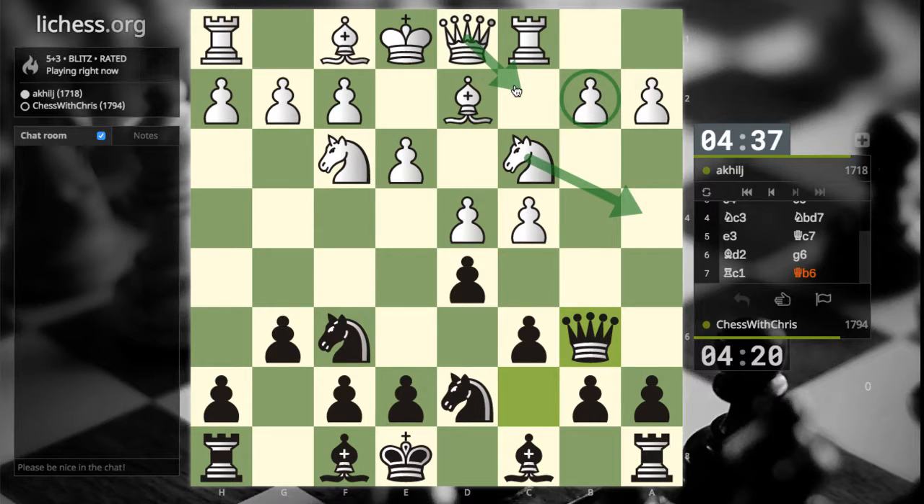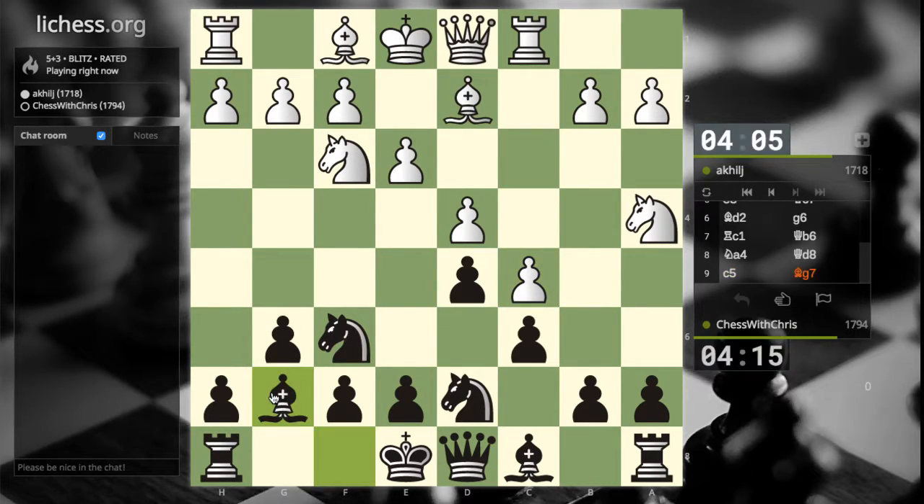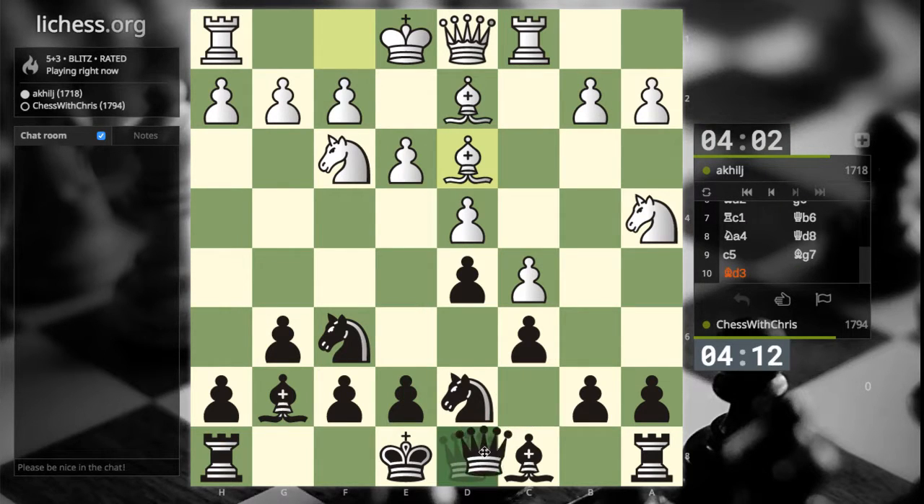Or maybe he just develops his queen. I'll just move my queen back — yeah, I have to move my queen back. He's kind of pushing me around, isn't he? I just want to get developed and castle. So that relieves some tension. I don't have to worry about the center so much. I can play for this move slowly — like with this. Let's go ahead and castle.